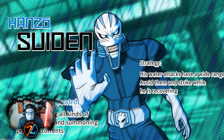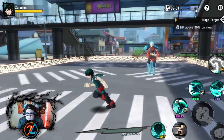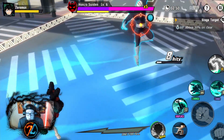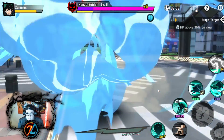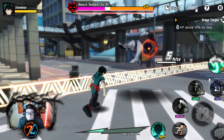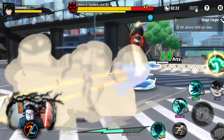So here's the guy that was master planning it all. His water attacks have a wide range — avoid them and strike while he's recovering. This should be difficult. So you can move in here. I didn't get out of that. There we go, now I can do some damage. Oh no, he's mad at me.